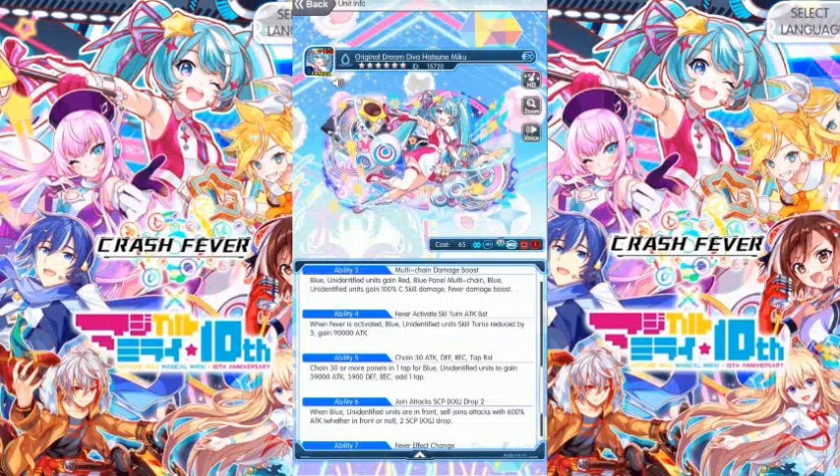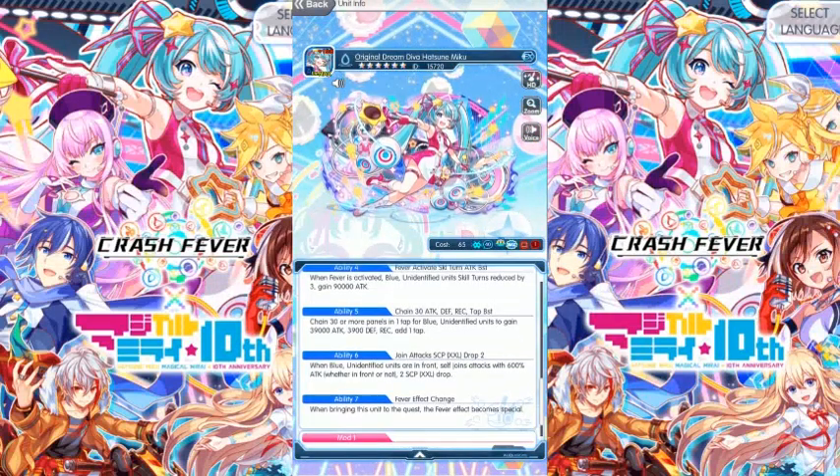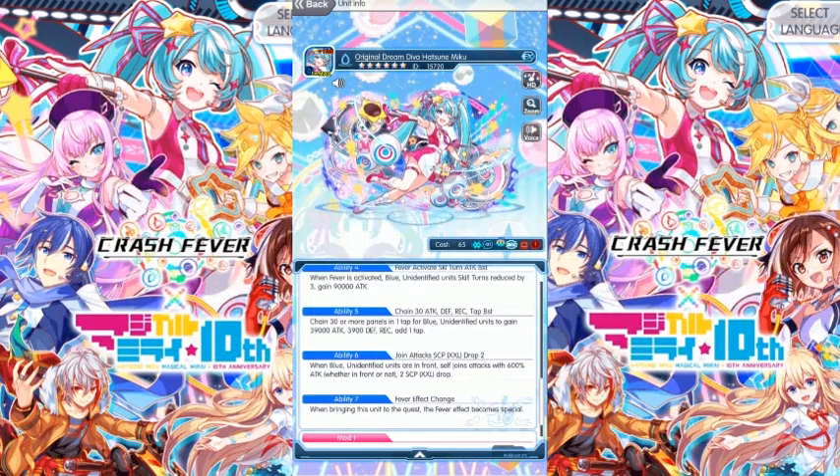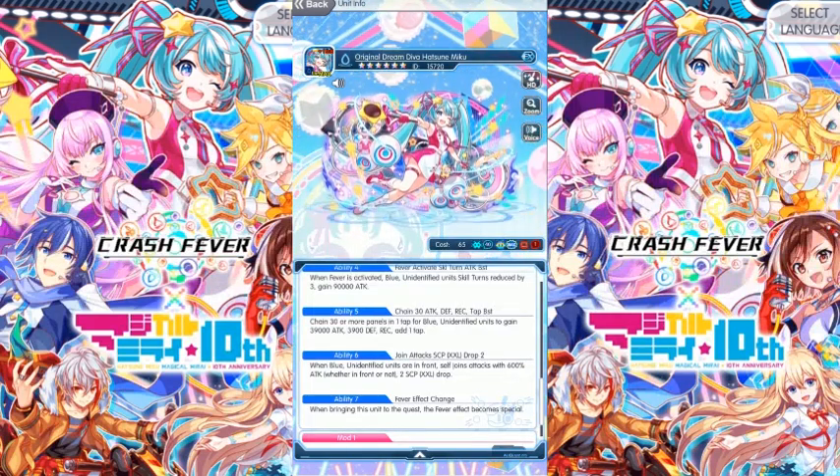Ability four: when fever is activated, blue identified units' skill reduces by three, gain 90,000 attack. Ability five: chain 30 or more panels one tap for blue identified units to gain 39,000 attack, 3900 defense and recovery, and add one panel.